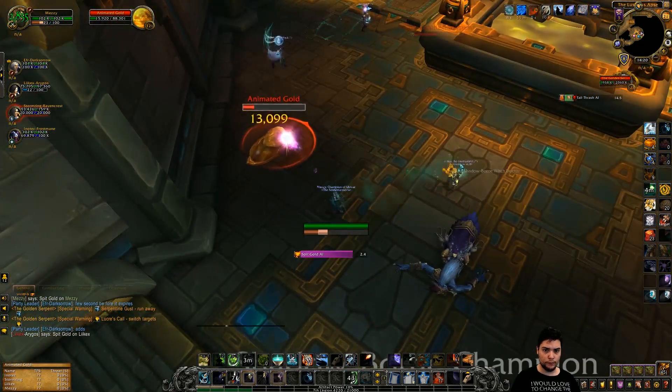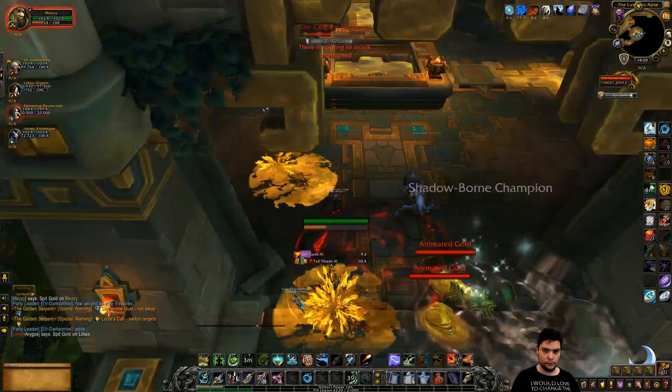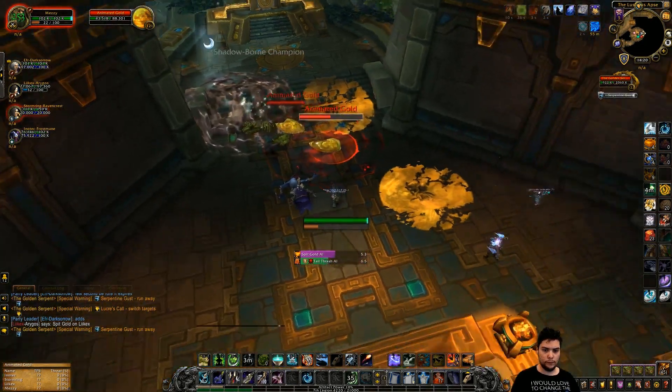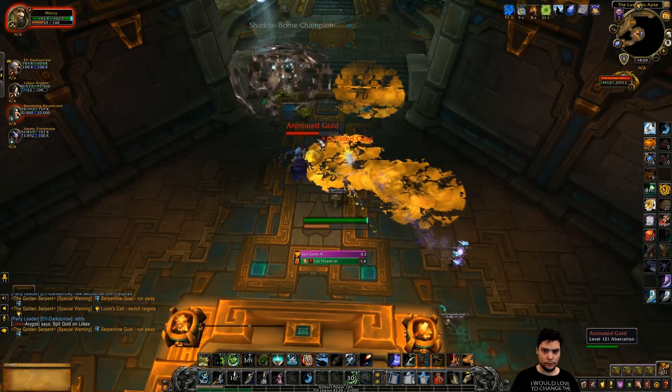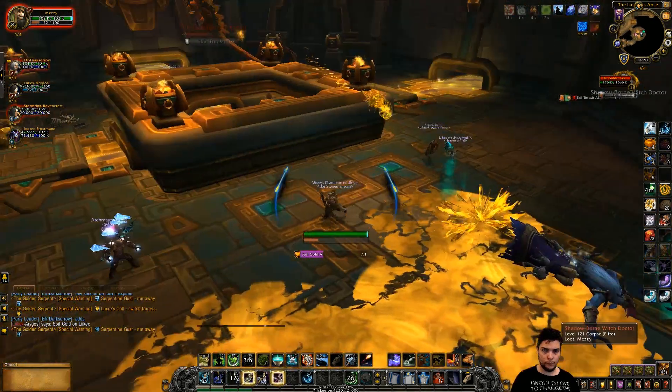If these adds reach the boss, he'll get a shield that increases his damage done by 50%. If adds or puddles are too close to the boss, pull the boss away from them. While our group only actively killed the first wave of adds, in retrospect you're probably better off killing the second wave as well, depending on how much health the boss still has.